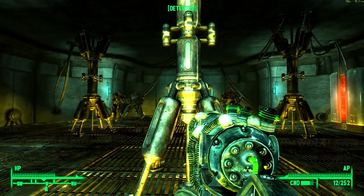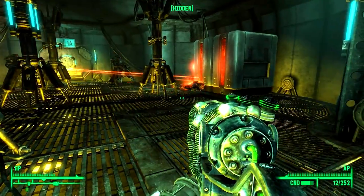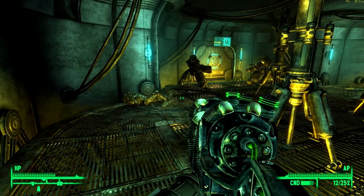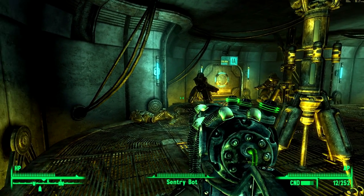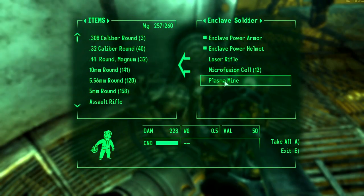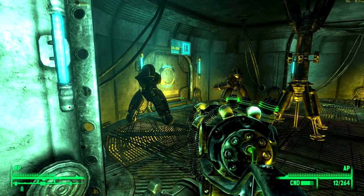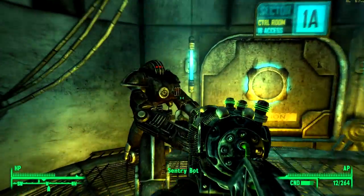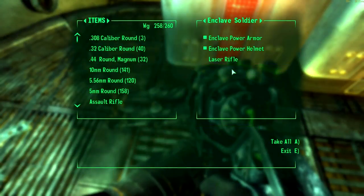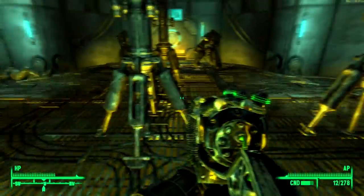Whoa - they're attacking each other for some reason! It turns out there's some kind of coup going on inside. In fact, that holotape we just listened to suggests that very thing - that's what's going on. Plasma mine - looks good, can't pick those up. Have a nice day! Anything to loot? Nope, that's it.